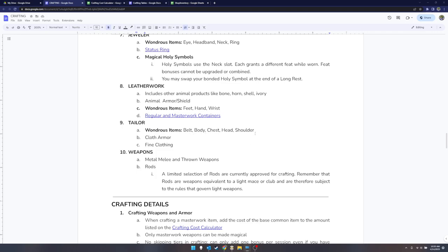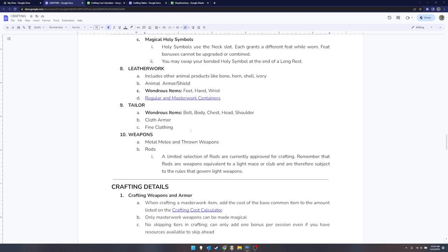The tailor fills the belt, body, chest, head, and shoulder slots, and also makes cloth armor and fine clothing. The weapon crafter handles metal melee and thrown weapons, and also rods. The only rods approved right now are the lesser metamagic rods — look up the metamagic feats to get a good idea of what they do. They're all on the crafting cost calculator, some are for sale in Jonestown, and they also serve as a light mace or club, so you can apply weapon enhancements to them.